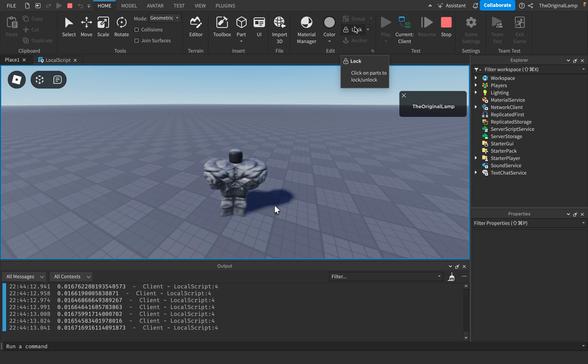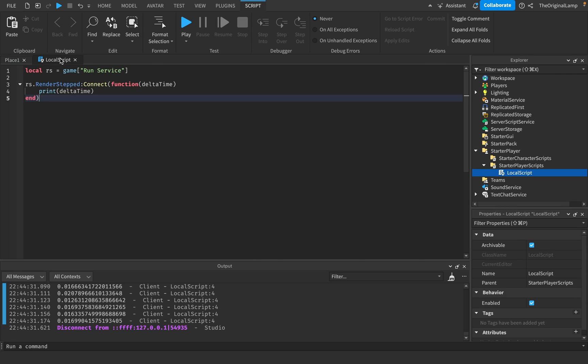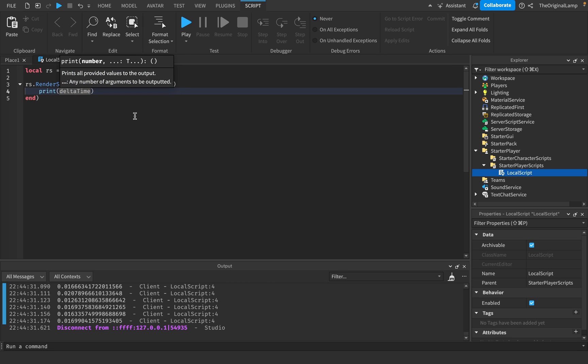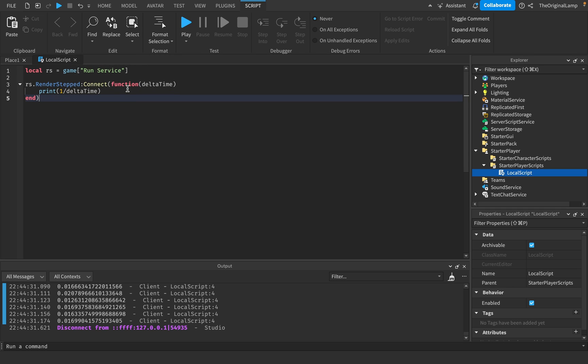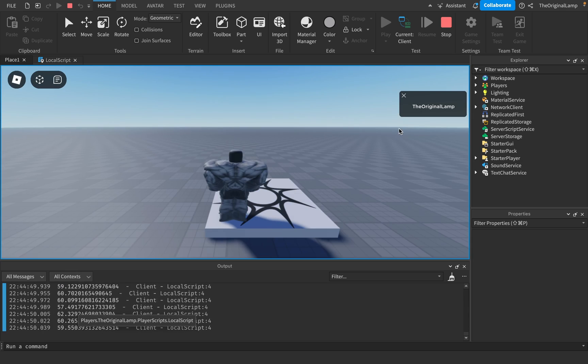How do we actually transform this delta time into FPS? Frames per second is usually like 60 FPS or 90 FPS. It turns out it's simply one divided by delta time. Let me verify that - yeah, it's `1 / deltaTime`.